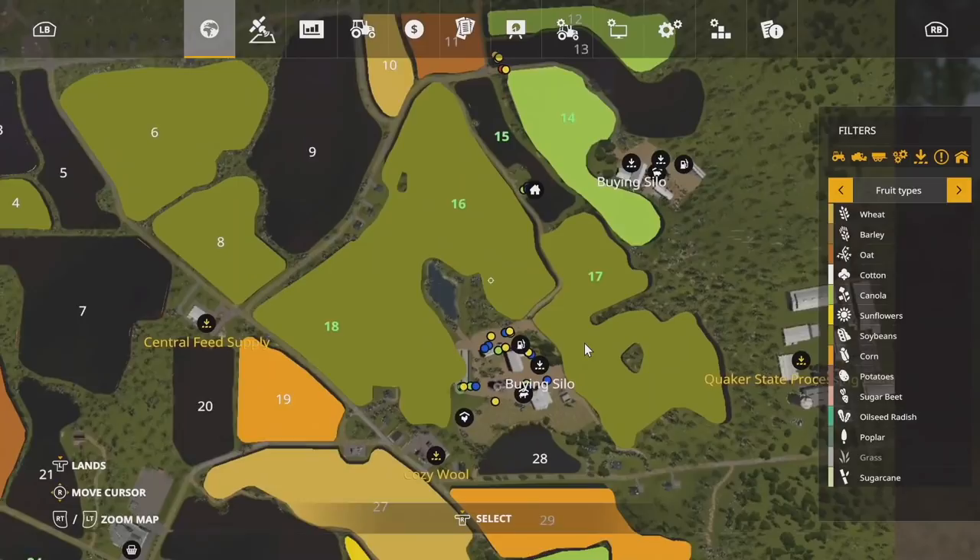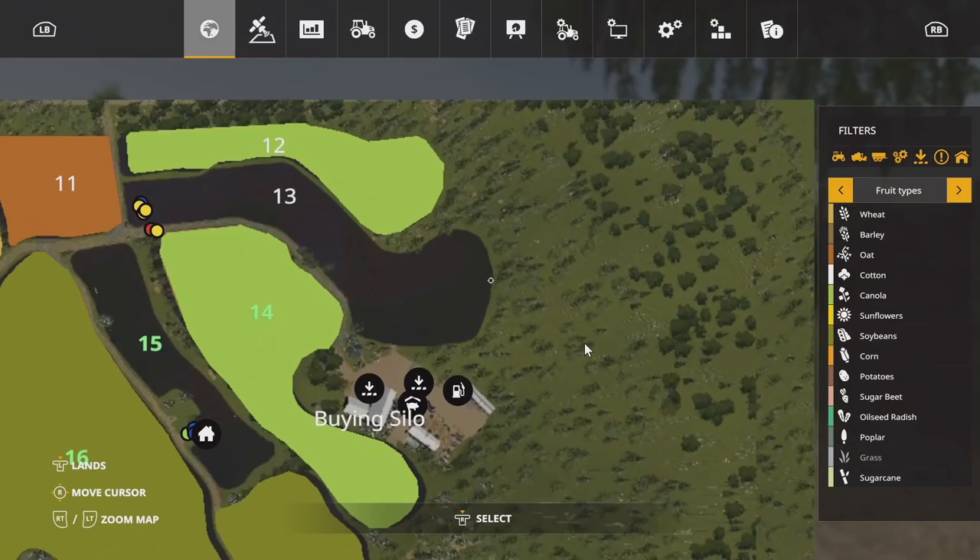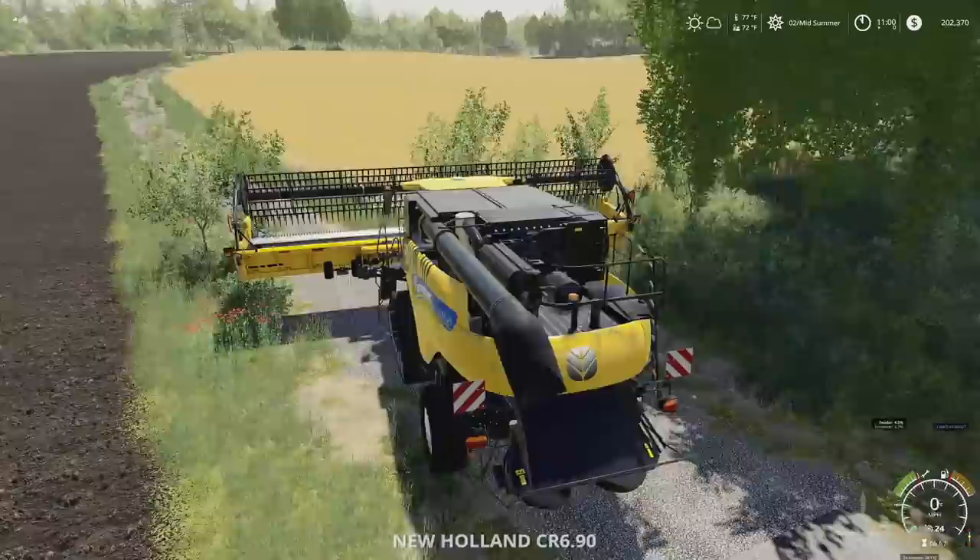Let's park this up right here. These are our soybean fields. We've got soybeans in two of our fields. Field 14 - we now own it. We don't own 13 and 12 yet, but eventually we will. We'll cut a hole straight through right there and we'll be good.